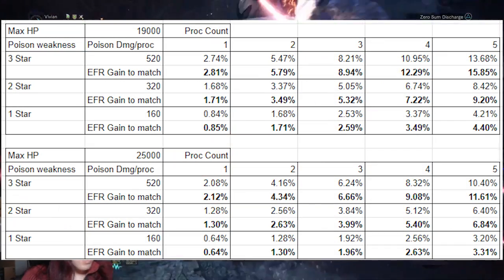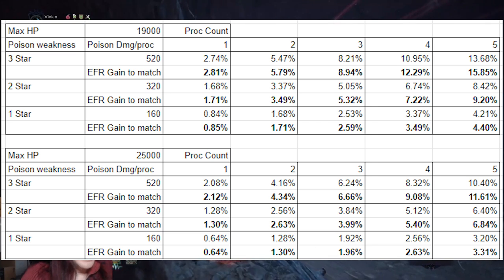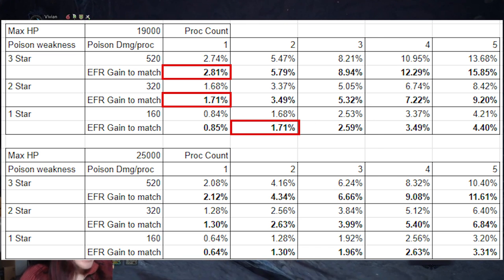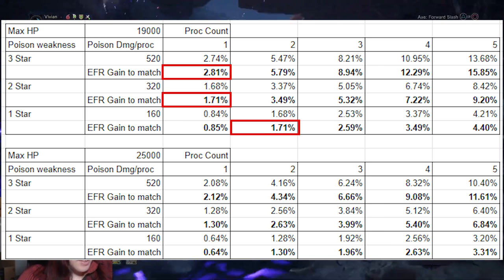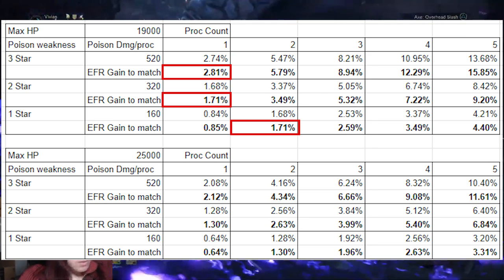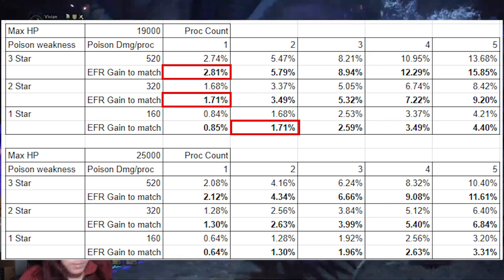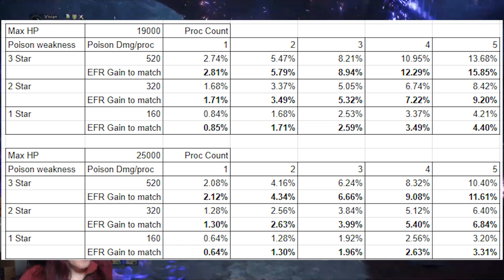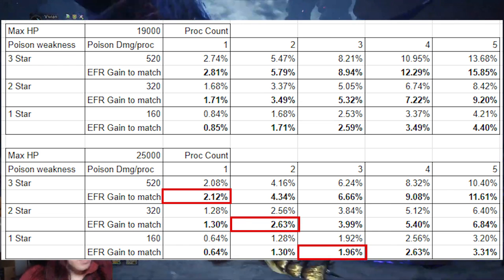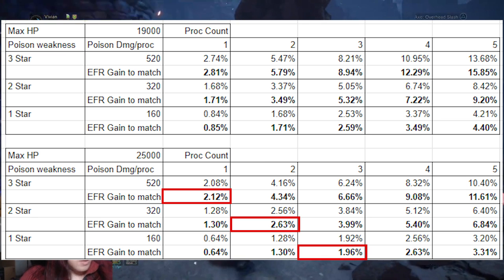Now if we refer back to our handy little poison chart: to beat a 1.5% EFR gain on a 19,000 health monster, we only need 1 poison proc against either a 3-star or a 2-star monster to beat that. We need 2 poison procs against a 1-star monster to beat that. And for speedruns, we've at least personally never seen any that get less than 3 procs. For 25,000 health monsters, 3-star monsters need 1 proc, 2-star need 2 procs, and 1-star need 3 procs.